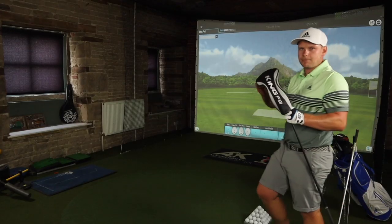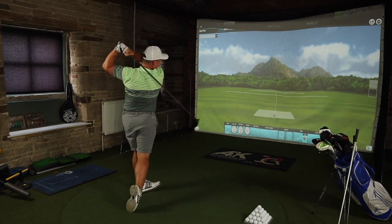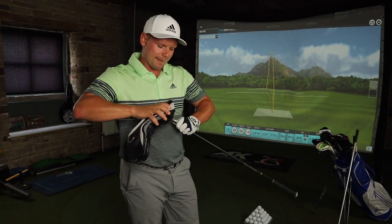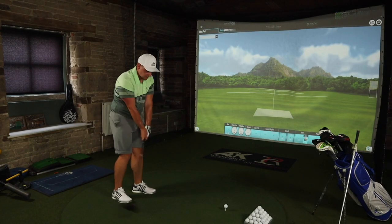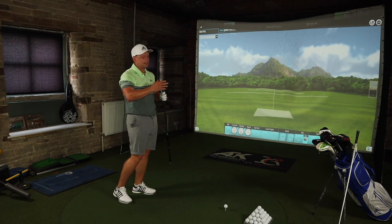The People's Champ, Cobra F9. Time to put the People's Champ away and let's get out the Ping G410 — turbulators, dragonflies, butterflies, movable weights, and tongue stones. See how it goes.